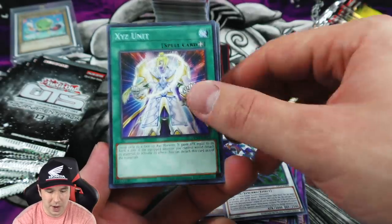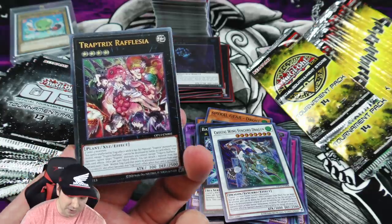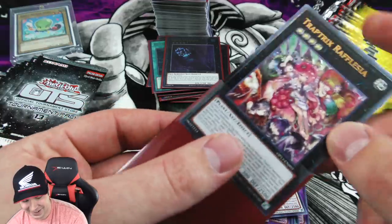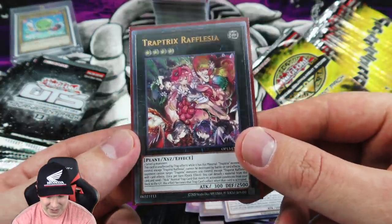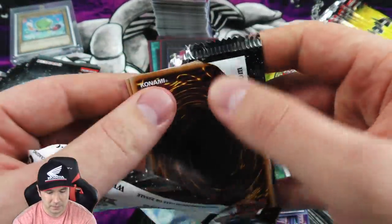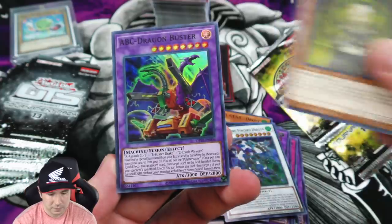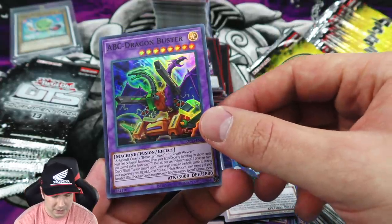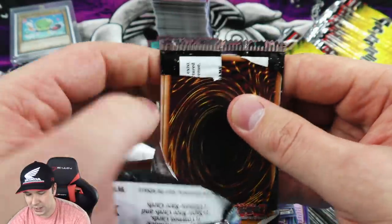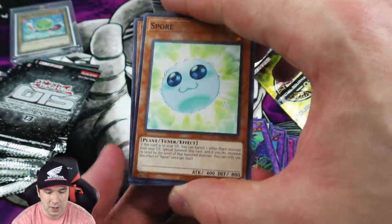We have our common Spore, XYZ Unit, and then another ultimate rare Rafflesia - I was going to call it Trapalasia, making up my own names here! It really is a beautiful looking card. All the Trap Trick cards look really awesome. Then ABC Dragon Buster yet again, and now we move over to the newest OTS set: OTS 14, which has some really cool ultimate rares in there as well.